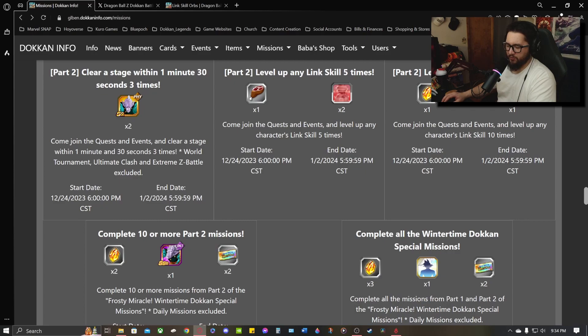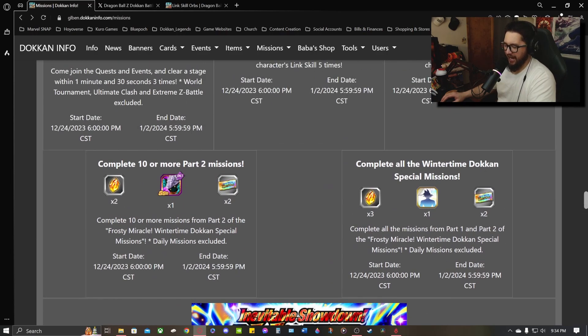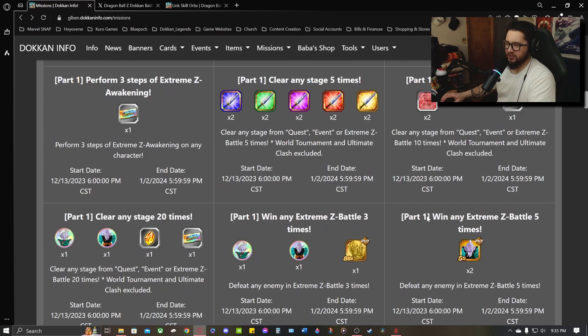If you complete 10 or more Part 2 missions you get 2 more, so that puts us at 6. And then completing all the Wintertime Dokkan special missions — which tells us this is the end of the Wintertime celebration, so we won't be receiving another part as far as we know — puts us at 8 Frosty Miracle Tons of Thanks Rainbow Tickets for Part 2.